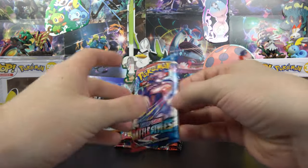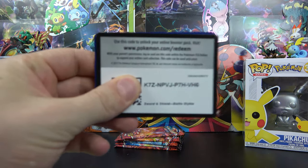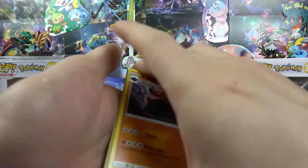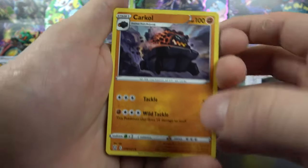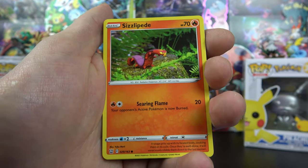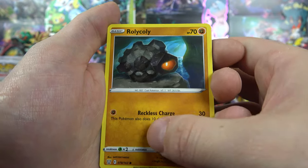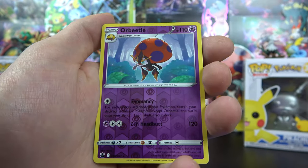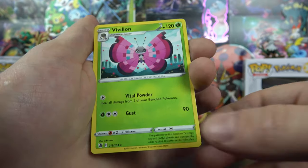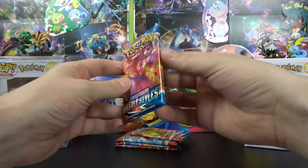Let's get right on into the third pack. So far pretty good pulls — let's see if we can keep that going. We have a Carkol, XP Share, Rapid Strike Energy, Sizzlipede, Onix, Chimchar, Rolycoly, Blipbug, Orbeetle is the reverse, and on the end Pavilion with a dark. I bet you guys want this code — so there you go.